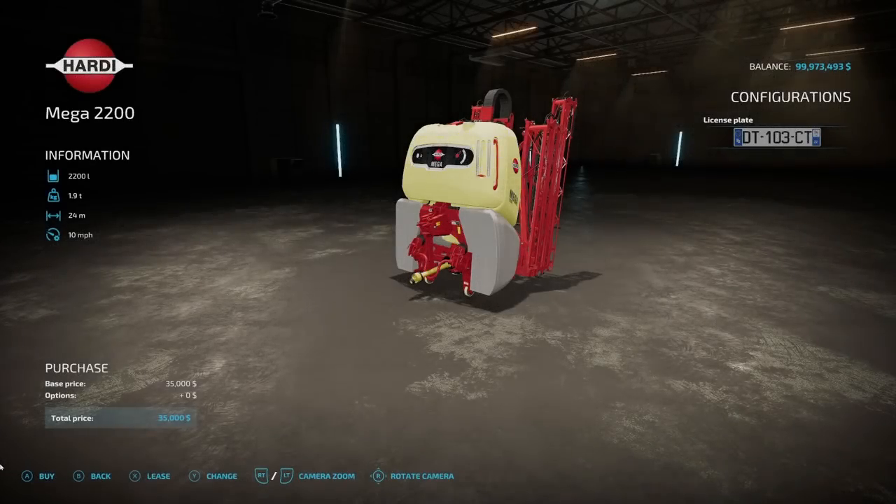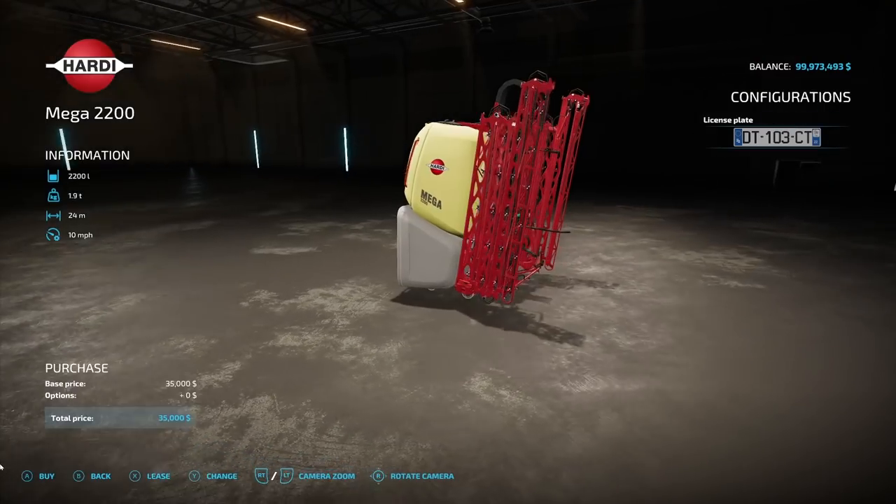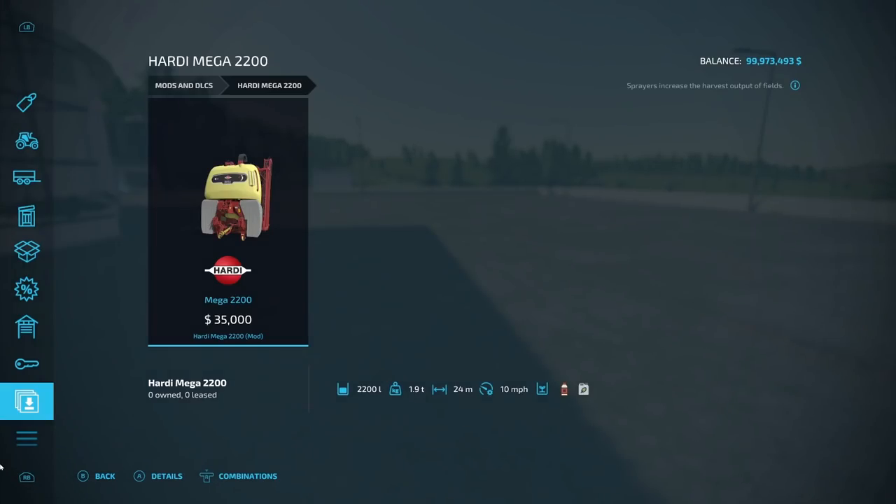The next and last new regular mod for all platforms is the Hardy Mega 2200 from Dedek96. It holds 2,200 liters, 1.9 tons, 24 working width, 10 miles an hour operating speed, $35,000. There are no options, but this does liquid fertilizer or herbicide.